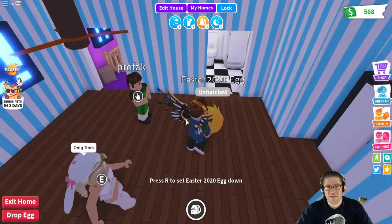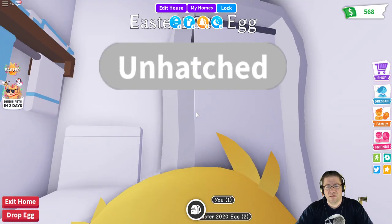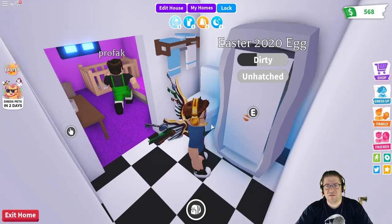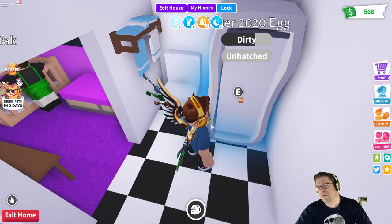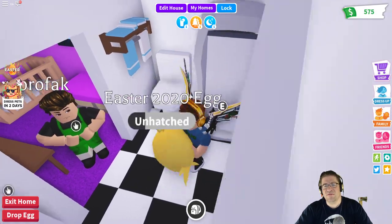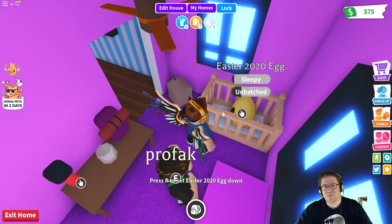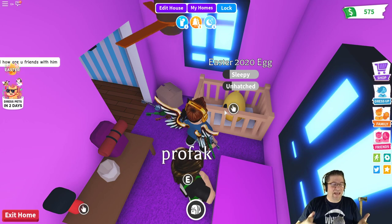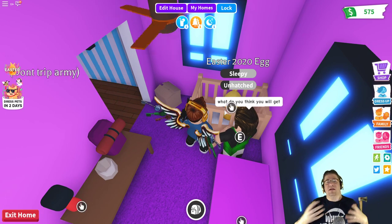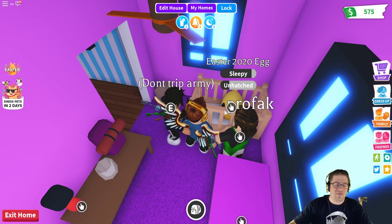It looks like he's hungry. Let's put the Easter egg in there — it says he's dirty, so we're getting him clean. To hatch the egg you have to make him sleep, give it a bath if it's dirty, give it water if it's thirsty. You're basically just walking through hatching an egg inside Adopt Me.